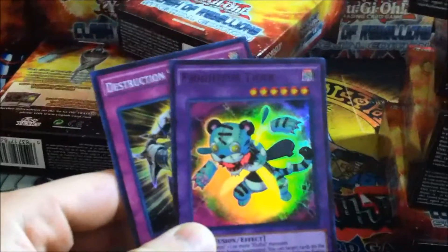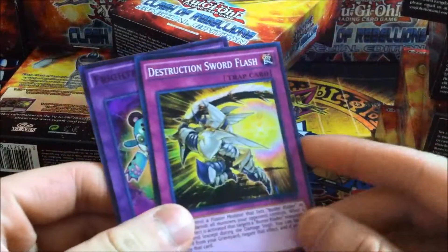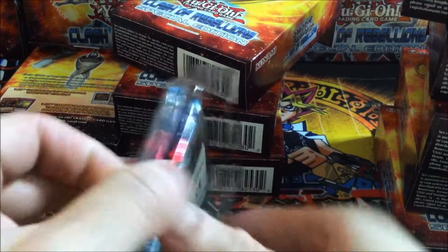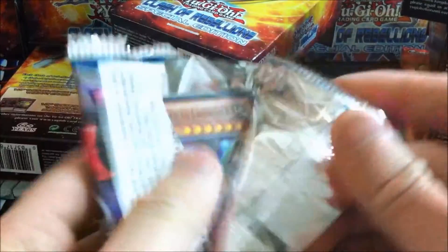Fight for Tiger. And the Buster Blader card — Destruction Sword Flash. Let's see what we got in the packs.